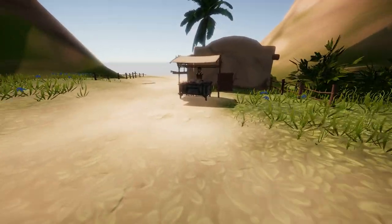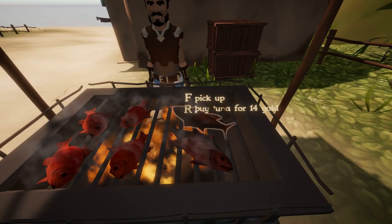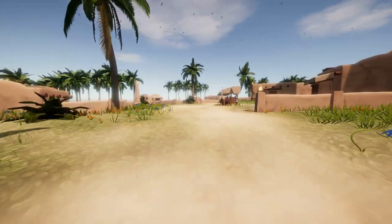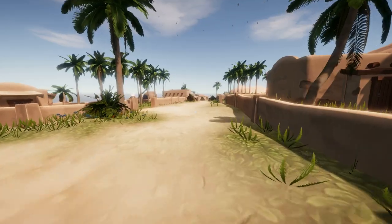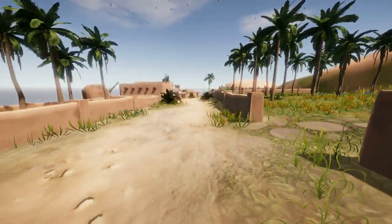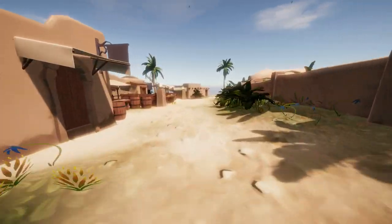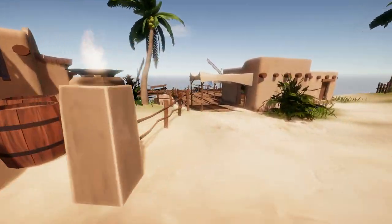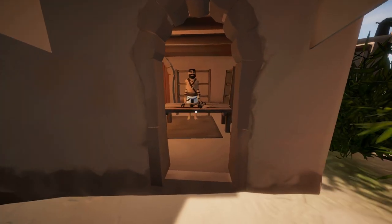Over here there's a guy who is selling roasted fish. You can eat fish raw, but it doesn't give you as much caloric value as eating it cooked. One of the things that you can purchase elsewhere is a grill, so that you can put a grill on board your boat and grill the fish that you catch or bring on board.